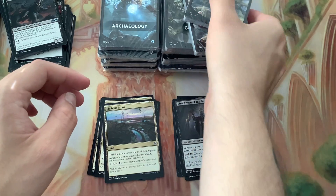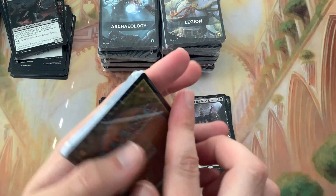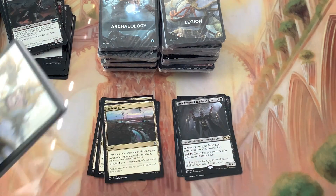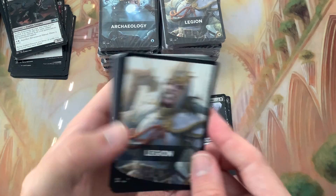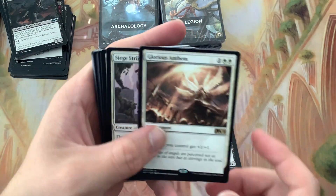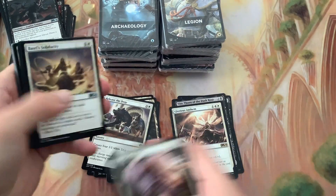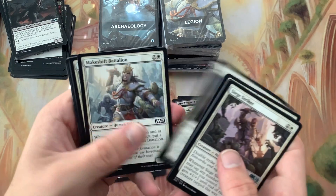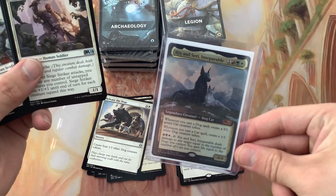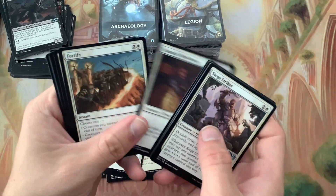We've got Legion and Goblins still to do. So if you get two of the same pack you still get something different. Glorious Anthem - I had that last night. Who released the dogs? I'll set that off to the side because I personally have a Rin and Seri Inseparable Commander deck and it has been working wonderfully.